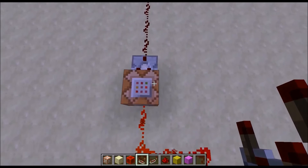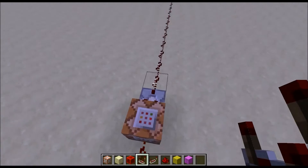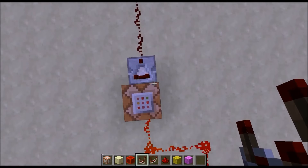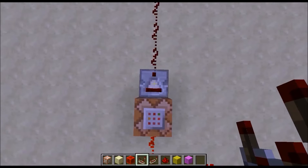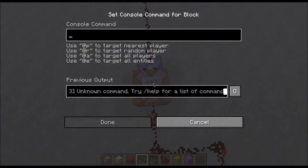That's because the command block actually tests for a certain player, and when it's successful — when it tests for that player — it will emit a redstone signal via a comparator. So in the command block we type in the following command.